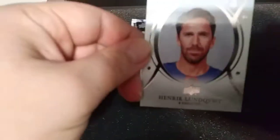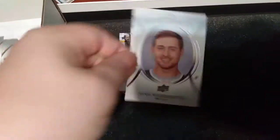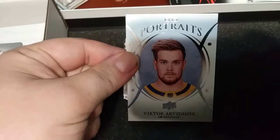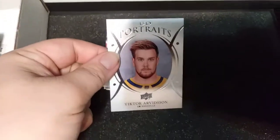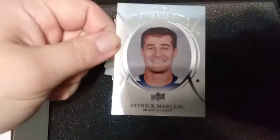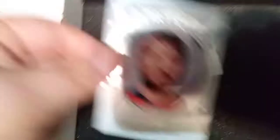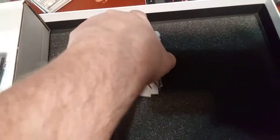UD Portraits next. We have Henrik Lundqvist, Nino Niederreiter, Victor Arvidsson, Johnny Hockey — Johnny Gaudreau, Tanner Pearson, Patrick Marleau who has an awkward smile as always, Matt Duchene, and Alex Ovechkin. So there's your UD Portraits — you can get parallels of those as well.